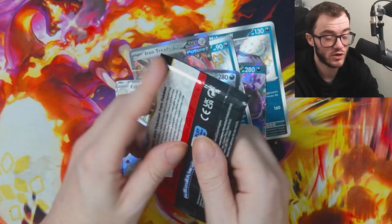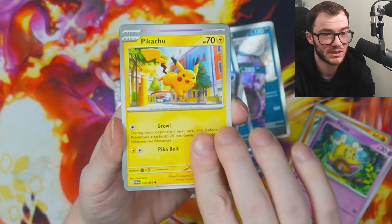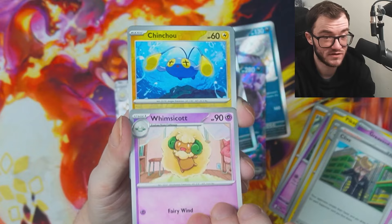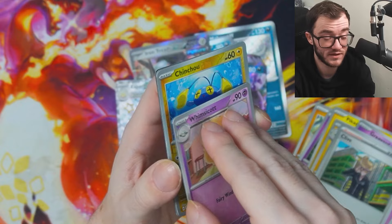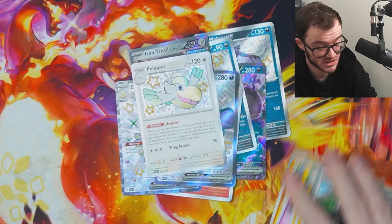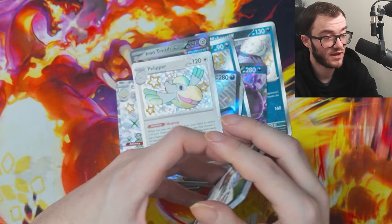I'd love to pull the Mew — that's my full art shiny of choice, I think it looks absolutely gorgeous. Two packs left. These tins cost me £75 in total — is it really worth it? As it stands, no. But that's just the way it goes — you open up pretty much any product and you're not going to get your money's worth unless you pull something absolutely massive. The Whimsicott is stuck on something — is it a hit? We've got a Pelipper baby shiny! They keep sticking to the other cards, which is kind of weird.